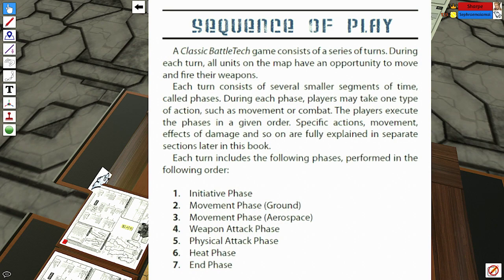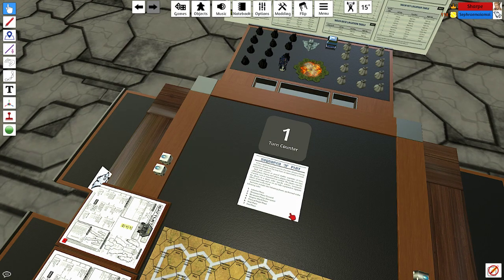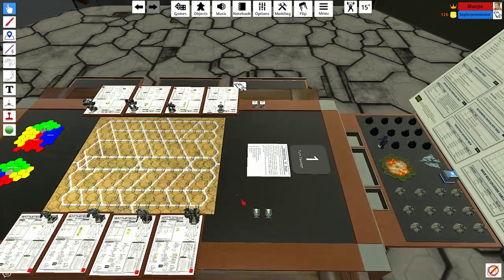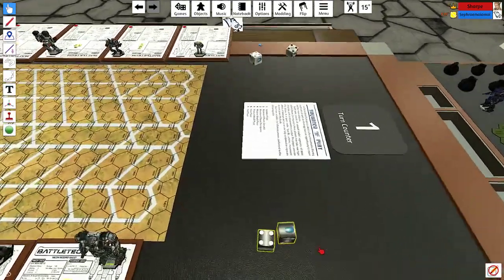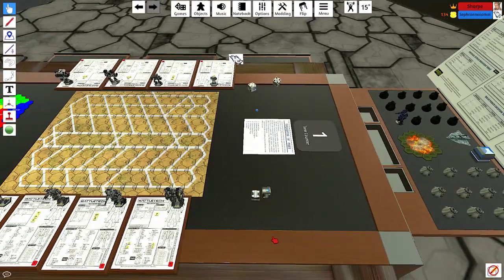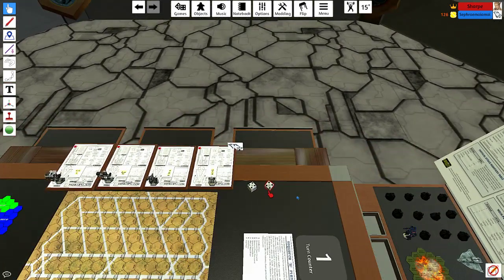The first phase is the initiative phase. It's very simple: you take your 2d6 and roll. The highest score goes second — moves second, shoots first. The host rolled a 10, and Seth rolled more, meaning Seth has to move his mechs first.